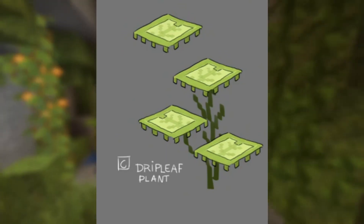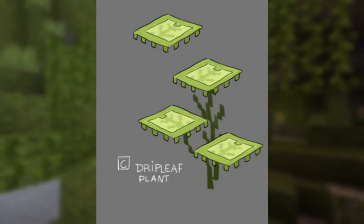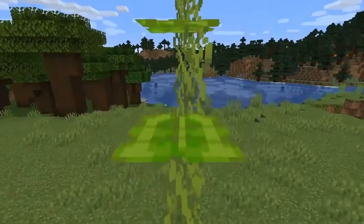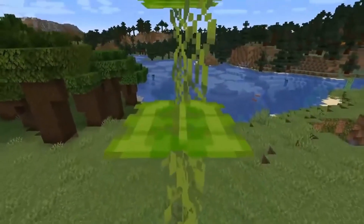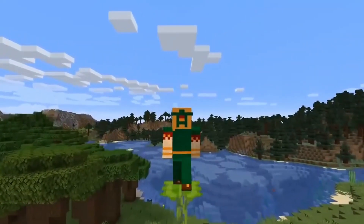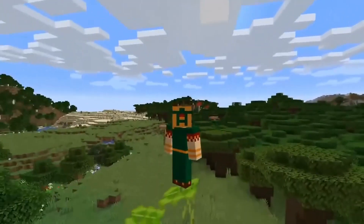An interesting one we'll probably see used in builds and parkour is the drip leaf plant. These plants have leaves you can hop on, but after a few seconds they droop and make you fall. It's an interesting new feature you might be able to use to make a neat entrance to your base or some cool timed parkour.